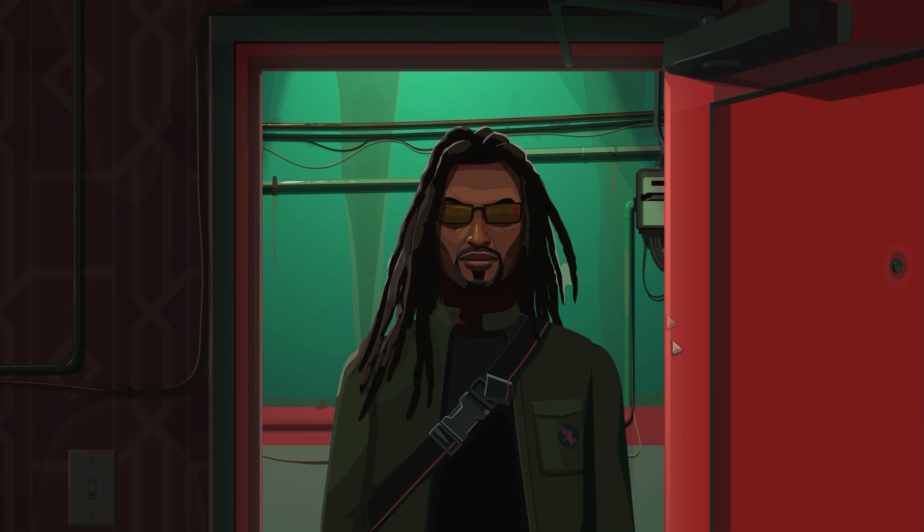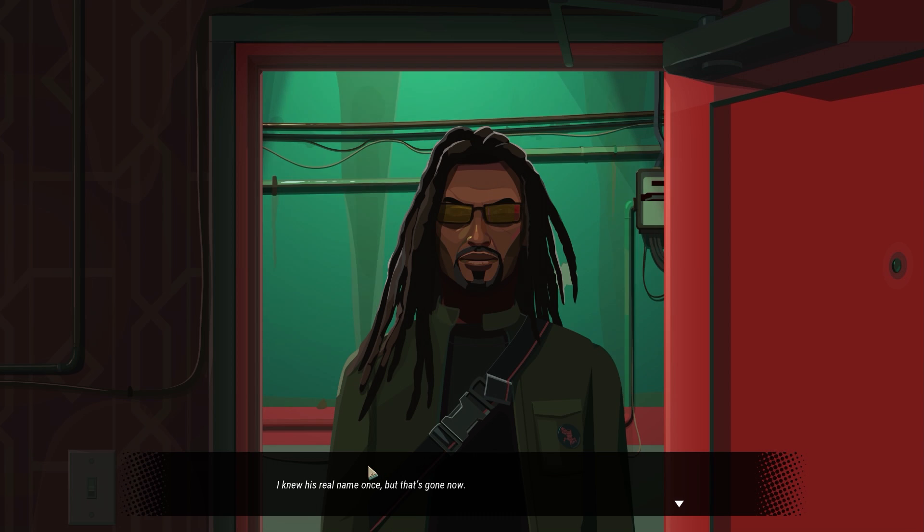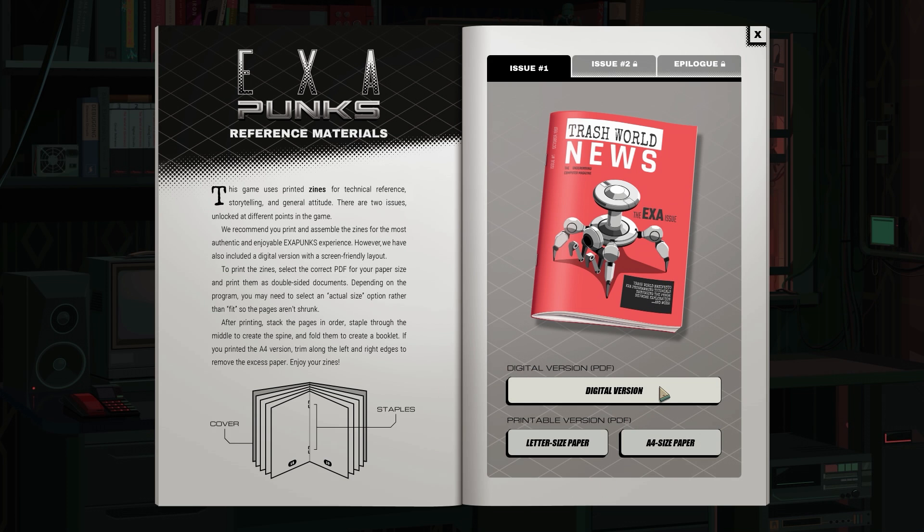Ghast looks like he means business. He says he knew his real name once but that's gone now — can't hack like he used to. Whatever edge he had is gone, but he kept doing something to keep the hacking culture alive. Computers are running everything these days; before long human beings aren't even going to have a say. So now he equips people with knowledge — the knowledge to make a computer do what you want on your terms. He gives us a zine, basically a PDF that steps you through the basic instructions the game has.